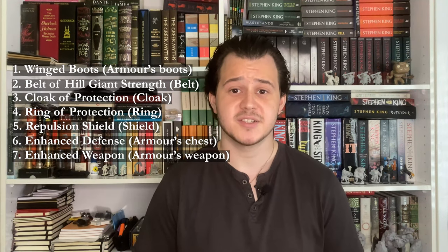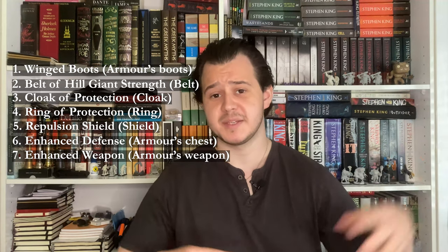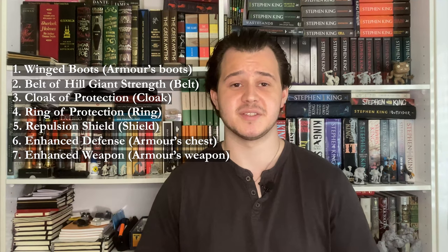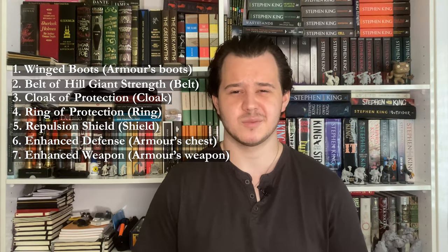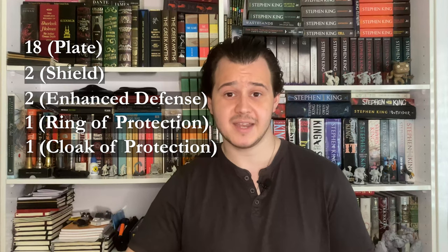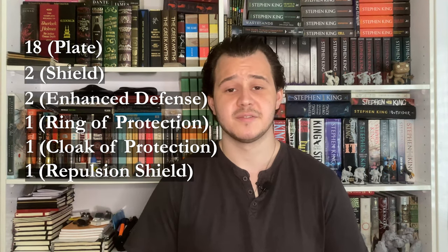Obviously that's a lot of infusions and magic items. If you're playing a campaign where you're slowly developing the character, you'll have to pick and choose. I would recommend getting the winged boots as soon as possible, because flight is the most important part of Iron Man. Looking at the defensive capabilities, with full plate the AC formula ends up being: 18 from plate, plus 2 for the shield, plus 2 for enhanced defense, plus 1 for the ring of protection, plus 1 for the cloak of protection, plus 1 for the repulsion shield — giving us a total of 25 AC. That's absolutely crazy and so fitting for Iron Man.